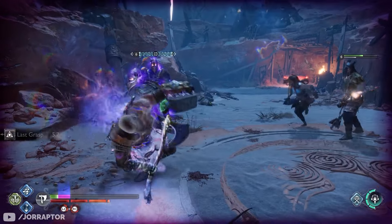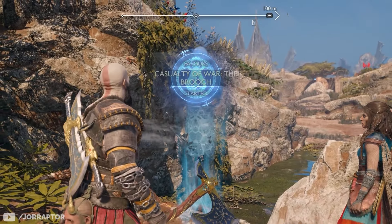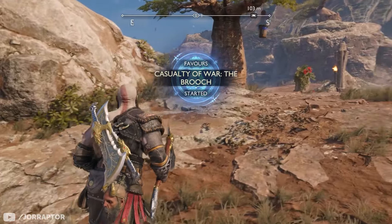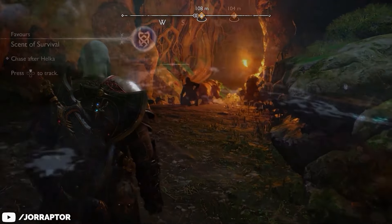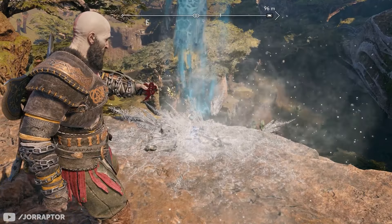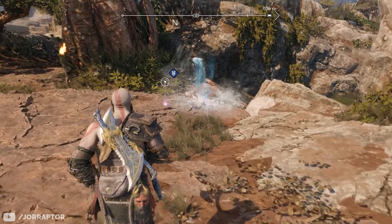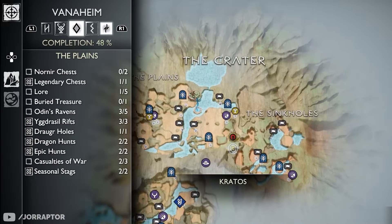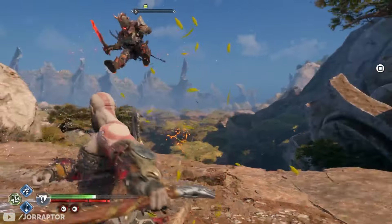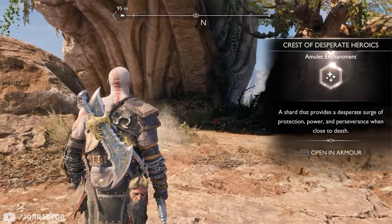The best enchantment in my opinion is the Crest of Desperate Heroics, which you get from a Casualty of War favor in Vanaheim. These are relatively simple favors — they all take place in the new part of the map you unlock by following the Scent of Survival quest, and it's just a matter of collecting two halves of an object. For this enchantment, we're looking for a brooch. The first part is located pretty much straight to the left from where you first enter the area — pick it up and talk to the ghost. Then head east until you see poison plants, follow that path, and find the second part on a cliff overlooking the valley. That's all it takes to get this amazing enchantment, which will make you invincible if your health reaches critical levels.